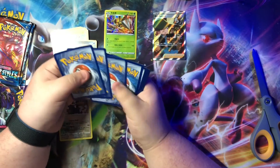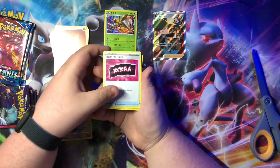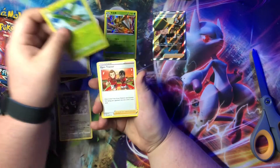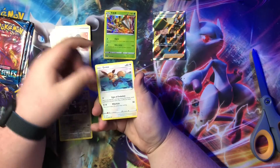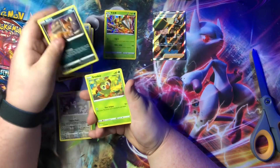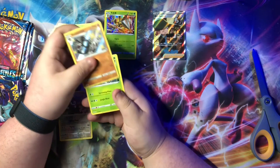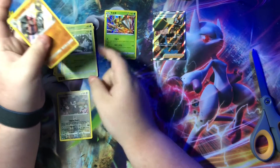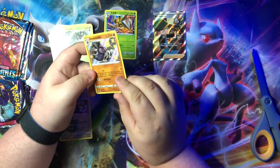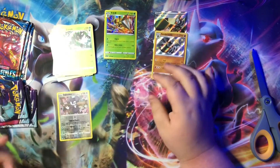Okay, here we go, come on Shining Fates. We got a Fighting energy, Team Yell Towel. Got a Tropius, gym trainer, Eevee, Munchlax, Shoodle, Nickit, Grookie. Okay, shiny Sandaconda! And on the back — Zarude! That's two hits out of Shining Fates, that's awesome. This card feels weird, it has texture — I think that was a misprint or something, but it's still cool.